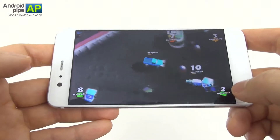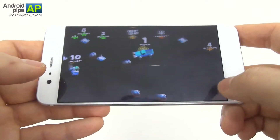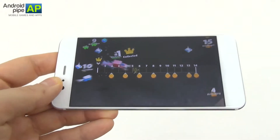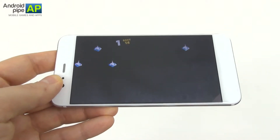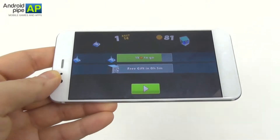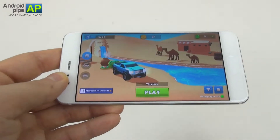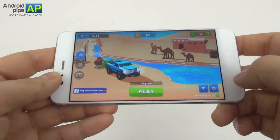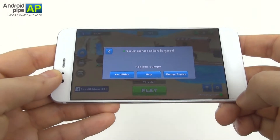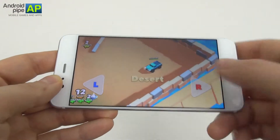Apparently someone planted a bomb on me or close to it. Things are getting hectic and I'm going for my one and only crown. Just 2 coins, 19 to go, with a free gift in about 5 minutes. Now we're spawning in the desert again. Your connection is good but you can go offline and play by yourself to train.